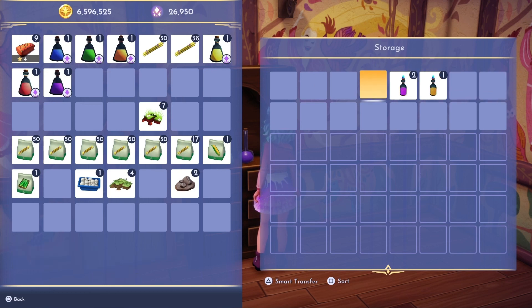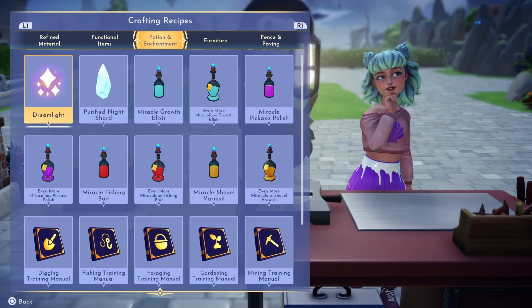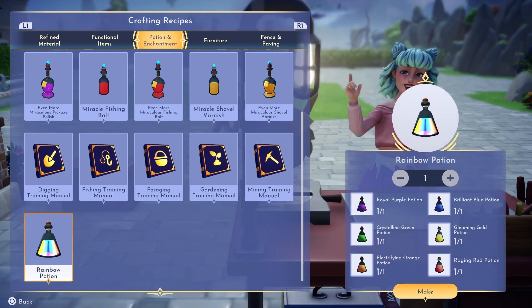If you are missing any of these, you can watch my potato mystery playlist which will help you collect all of them. Once you have all of them, you can head over to the crafting station to craft the rainbow potion.